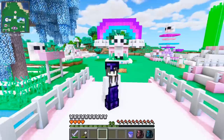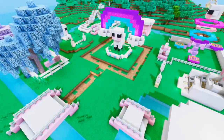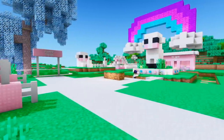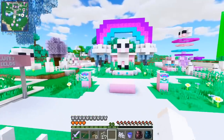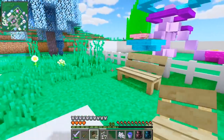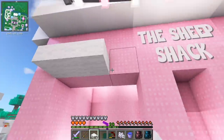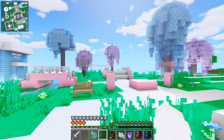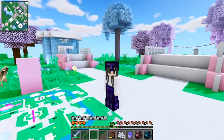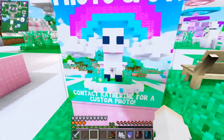Now that everything is mostly done, let's go ahead and add a path and then we can come back to add the final touches. Alright guys, so the path is done and I also bone mealed and planted like a million trees. Now we can go around and add some benches for people to sit on. We can hang up a couple of fairy lights and before I forget, I wanted to add some awnings above the Sheep Shack. That's adorable! Now if we head on over towards the front of the park, I've had this area saved for the park map so that way when people come to visit they know where they're going. I also added two of these signs to the front letting people know that we have a photo spot and that they can contact me for a custom photo.